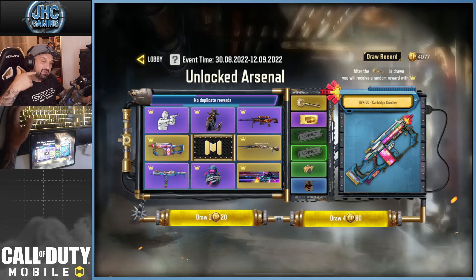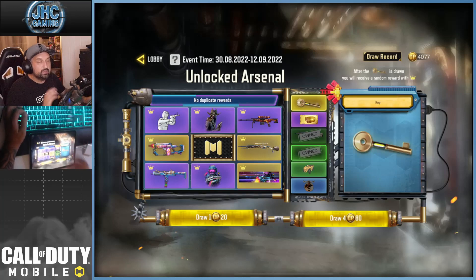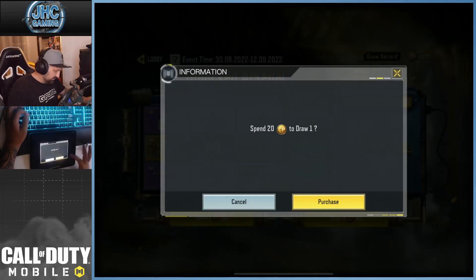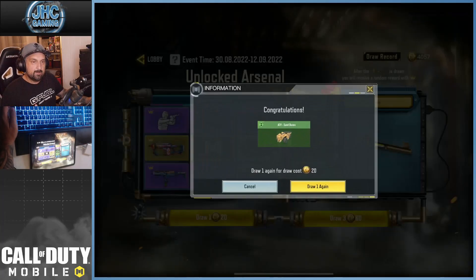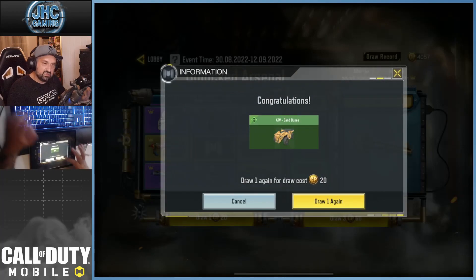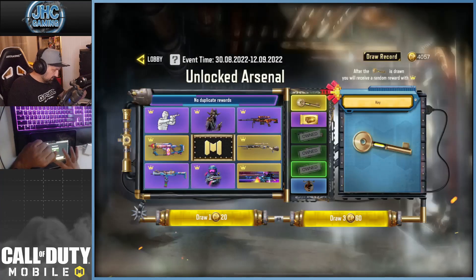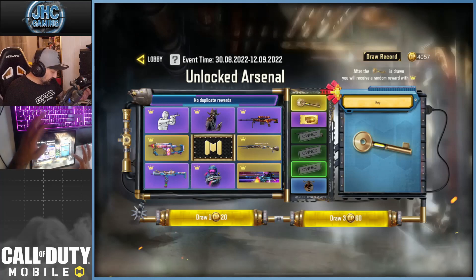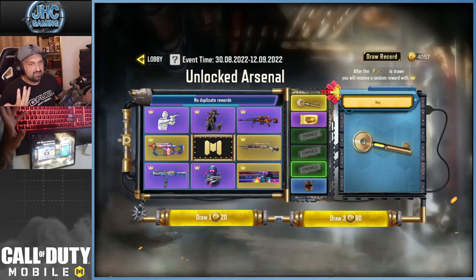You most likely will get the green stuff first, then the blue, then the purple — I think there are three tickets here. It's not likely you're gonna get the key early. We're gonna go for the full six and see what happens. I'd really like to see a key early just to see if they replace it or bump up the price as soon as you get the key. We already got the three green items — probably going for the blue one.